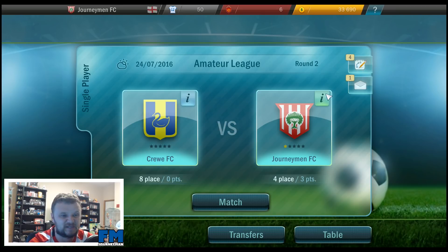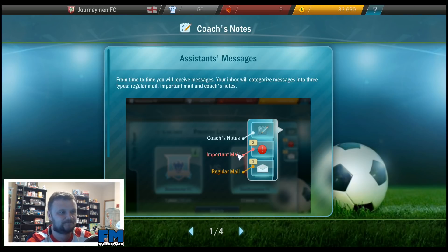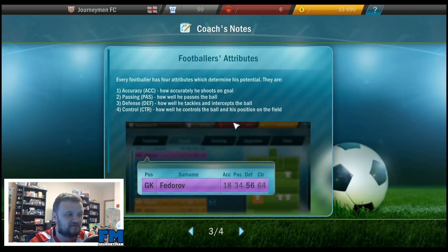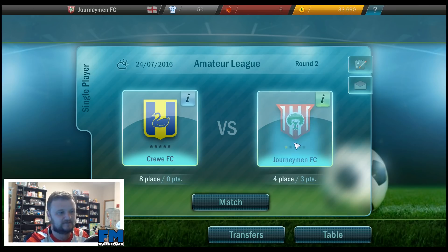So we're playing Crew now, who are currently in 8th place with 0 points. We have a message — this league is for amateur players: bankers, lawyers, engineers, doctors and so on, playing together for pure enjoyment. Today's coach ran the club into the ground all the way down to the amateur league, so the goal of the season is to make it to the third league — they want promotion. I can definitely do that. We also got a message from the assistant manager with a reminder of how to play the game.